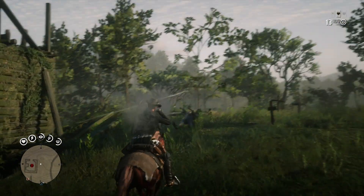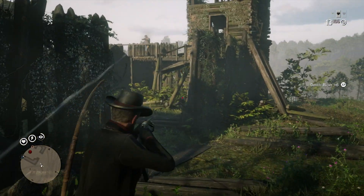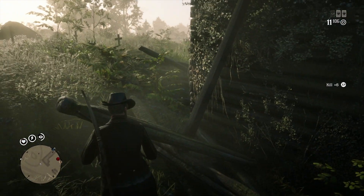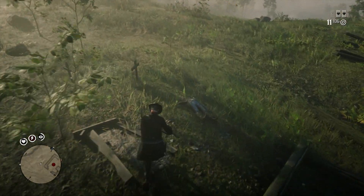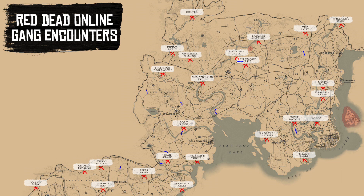Another way to get treasure maps in Red Dead Online is if you come across ambushes. Gang ambushes are similar to gang hideouts — they spawn randomly throughout the world. I'll show you a map of all the known ambush locations so far. The red Xs are gang hideout locations, and the blue marks on the roads are where ambushes will occur. You can see some near Big Valley, some near the Dakota River, some near Cumberland Forest, others near Okrae's Run, and some near the Bayou and Lackey.